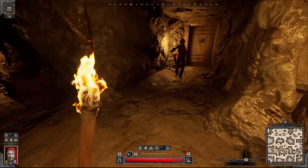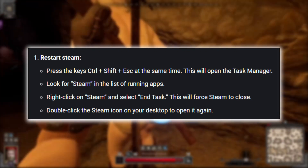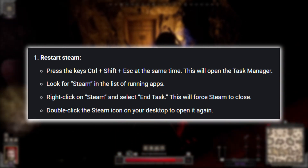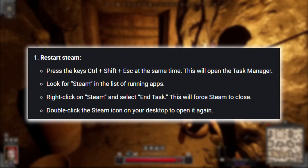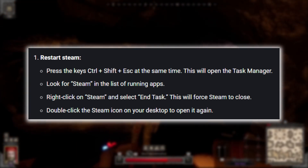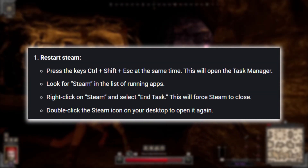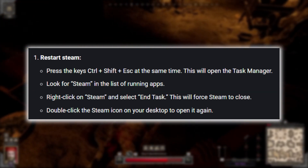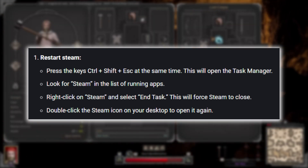The first fix is to restart Steam. It's a super quick and easy step that can sometimes solve the problem. Here's what you need to do. Press Ctrl, Shift, and ESC at the same time to open up the Task Manager. Now look for Steam in the list of running apps. Once you find it, right-click on Steam and select End Task. This will force Steam to close. After that, just double-click the Steam icon on your desktop to open it again.